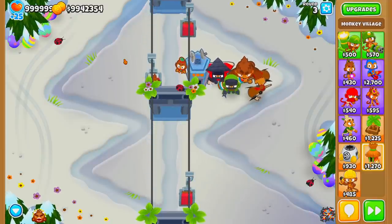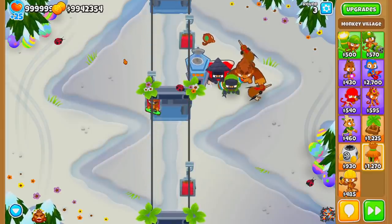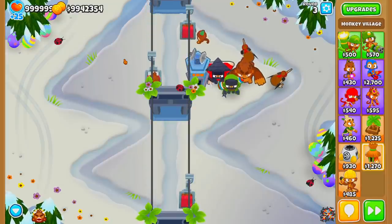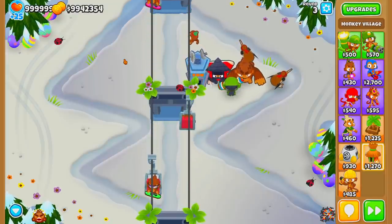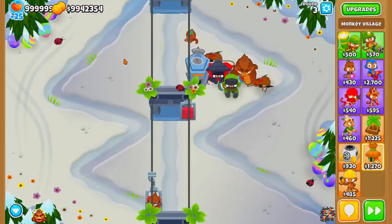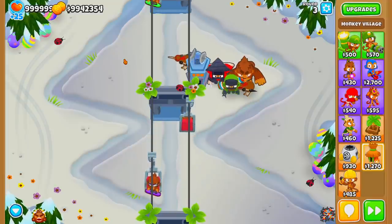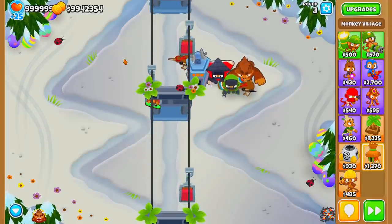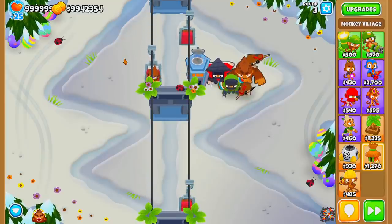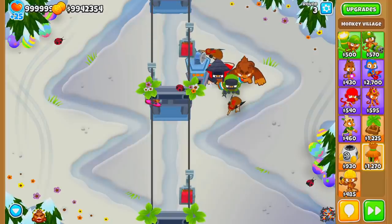That's it for the Grandmaster Ninja strategy. If you guys know the proper way to use the Shinobis, feel free to let me know in the comments below — I know it's been working for me but I might not be doing it quite the right way every time. Let's move into number four.